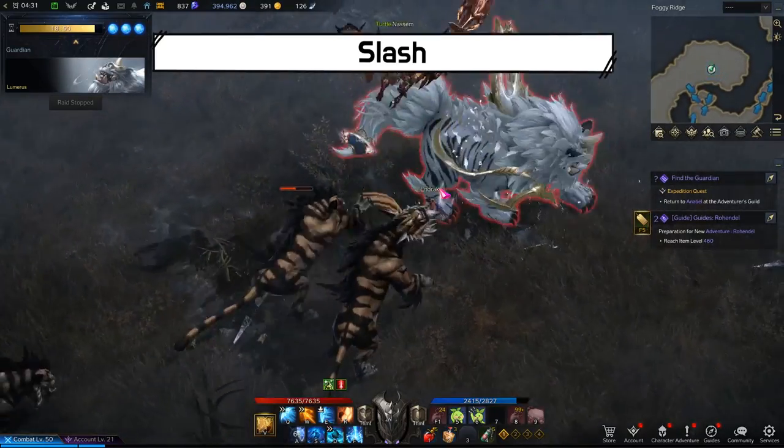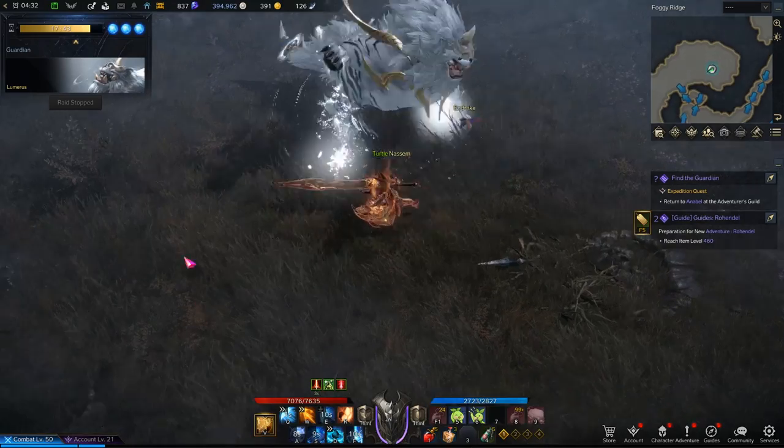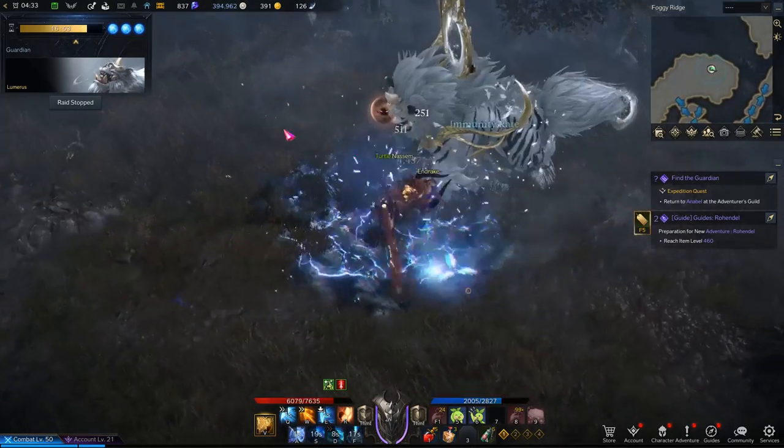Lumeris will lift his right arm up then perform a slash. When you see his right arm go up, quickly dodge to his side or stay behind him.